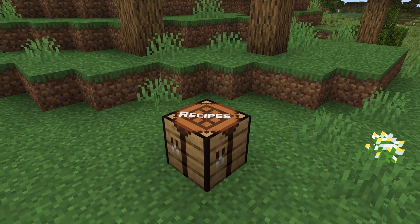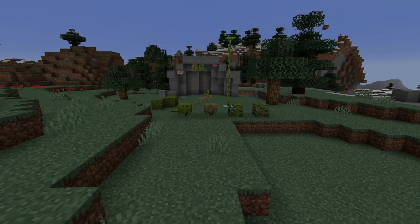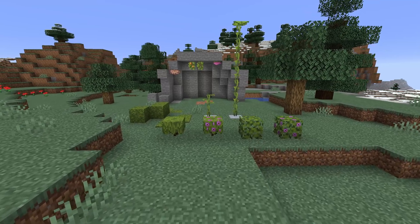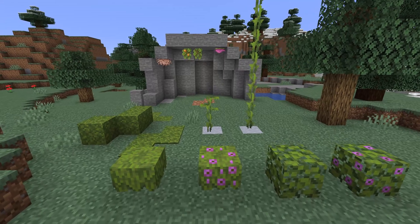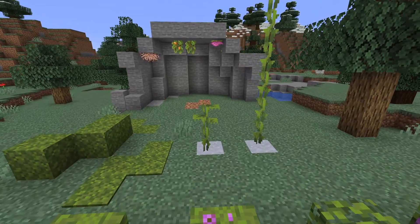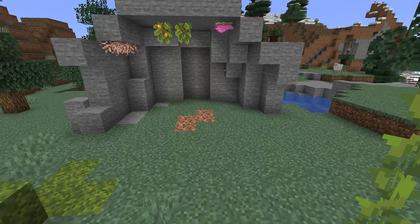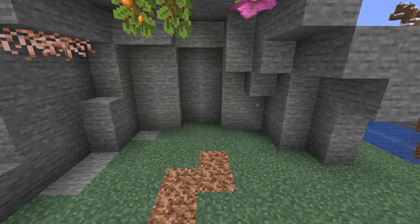Recipe changes in this version: all the vanilla recipes related to copper have been renamed seeing as all of the copper blocks have been renamed. There's also a new recipe that is moss_carpet for crafting moss carpets, and the advancement for this is under the recipes/decorations folder. Also note the addition of recipes for copper cutting in a stonecutter.